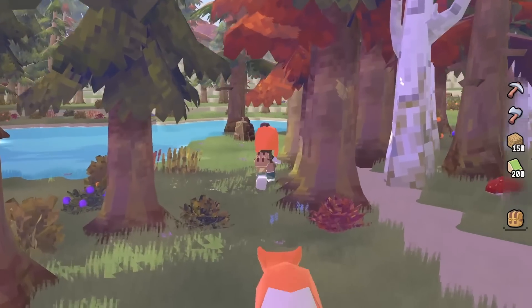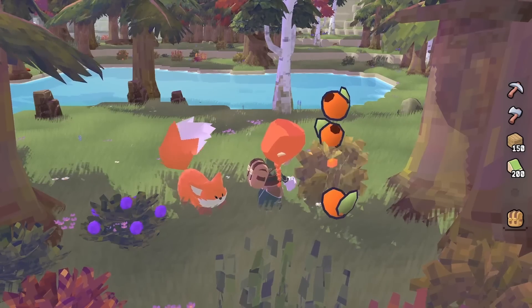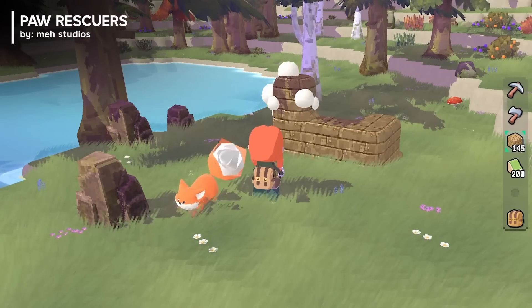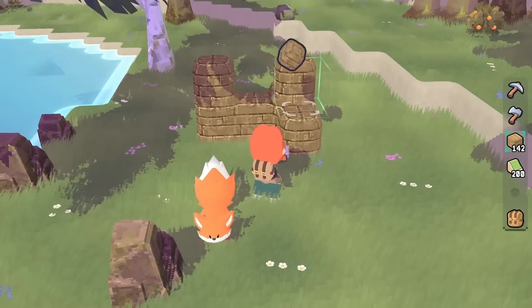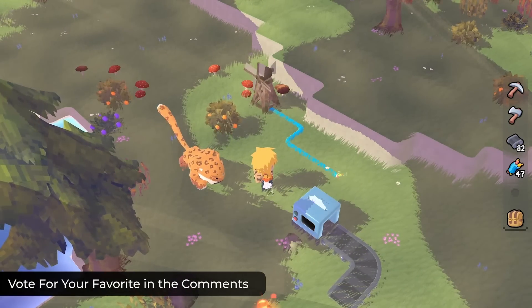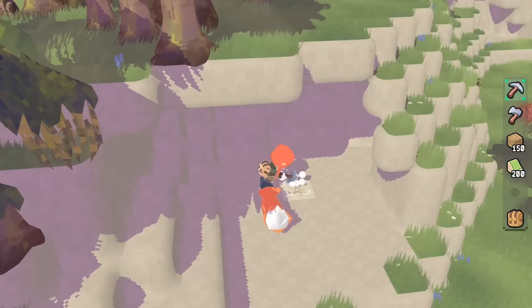Number three struck a chord with me with its solid visuals, so I had to include it. Paw Rescuers is a cozy multiplayer open-world adventure where you and your friends can explore, craft, and rescue adorable animals. Journey through a vast landscape filled with forests, caves, and mountains while experiencing dynamic weather and a day-night cycle.